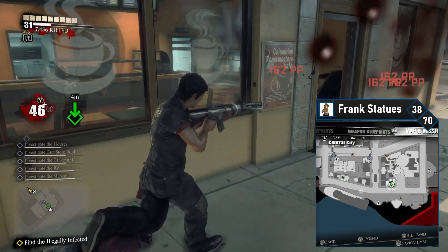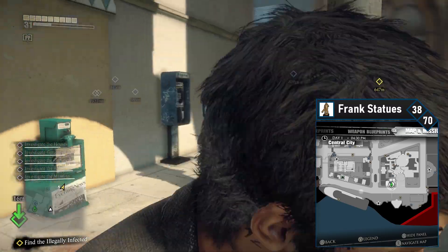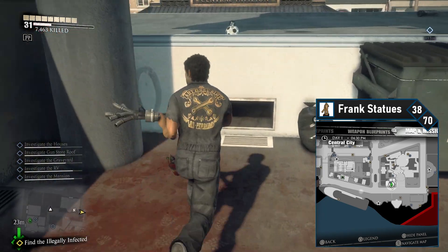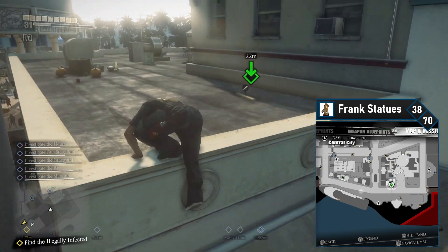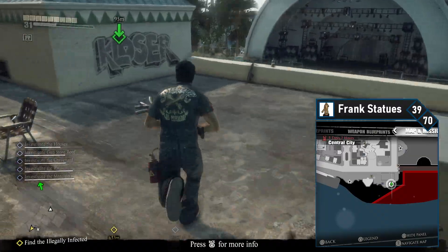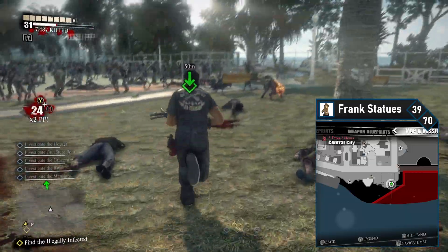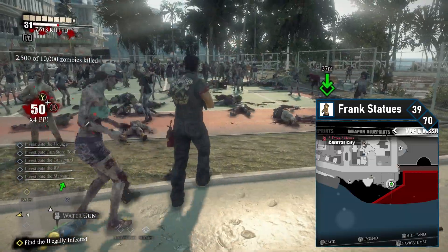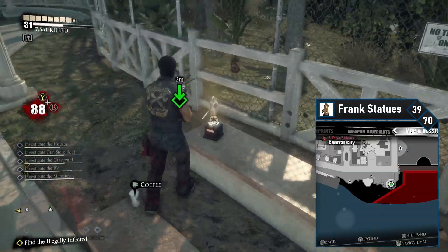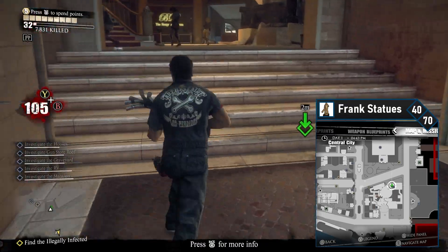The 38th Frank is on the roof of Colombian Roastmasters Cafe. Head to Colombian Roastmasters and pass through, then head to the alley at the back of the store and go up the staircase. Jump onto a nearby roof and then turn around and get onto the roof of Colombian Roastmasters. Head to your right and grab the 38th Frank statue from the air conditioning unit. Frank 39 is in the southeast corner of Central City, behind the tennis courts. Jump off the roof of Colombian Roastmasters, head across the street, clear the zombies, and grab the 39th Frank from the bench by the fences.